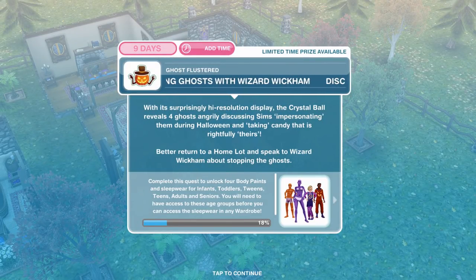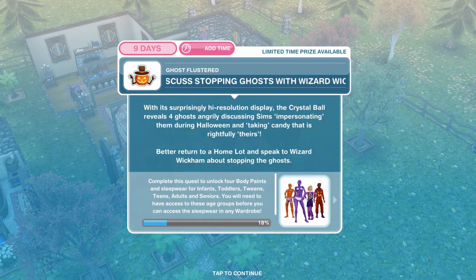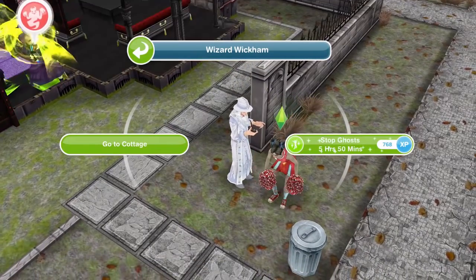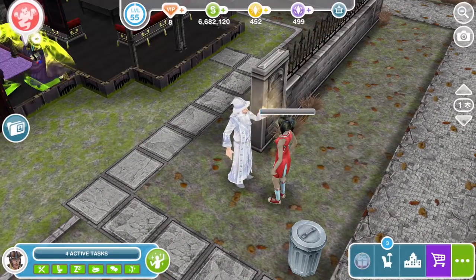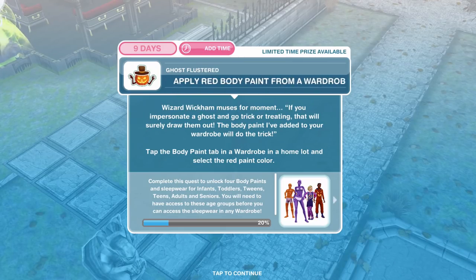Task completed, now we need to discuss stopping ghosts with Wizard Wickham. With its surprisingly high resolution display, the crystal ball reveals four ghosts angrily discussing Sims impersonating them during Halloween and taking candy that is rightfully theirs. Better return to a home lot and speak to Wizard Wickham about stopping the ghosts. Back over at the home lot, click on Wizard Wickham again — stop ghosts for five hours and 50 minutes. And there we go — congratulations, you have earned red body paint!